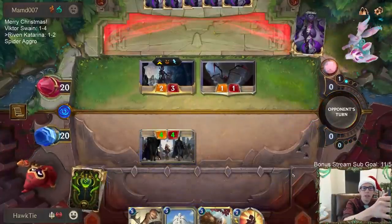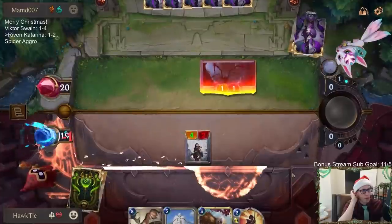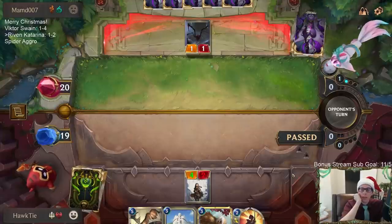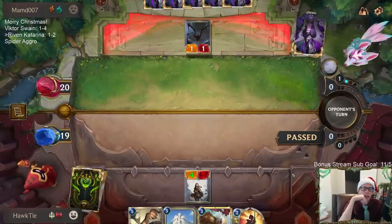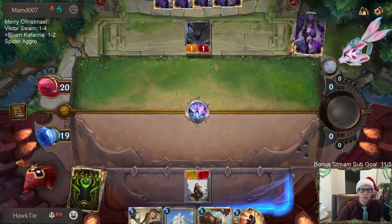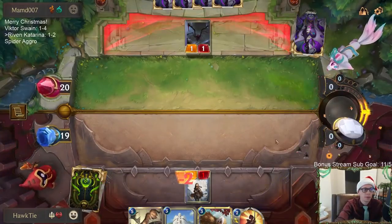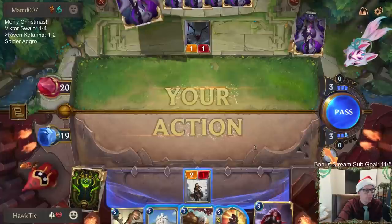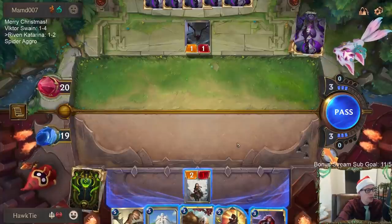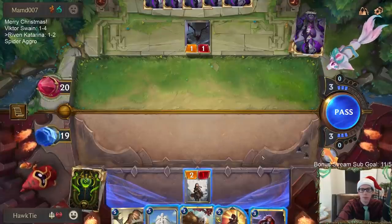Got to get rid of that thing. Chat says we're having trouble with big dudes today — maybe swap out Spider Aggro. But isn't Spider Aggro good against big dudes? Like, Spider Aggro should be faster. I'm not sure which card you're talking about — the zero attack Overwhelm unit, not sure exactly what that is.